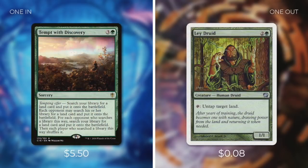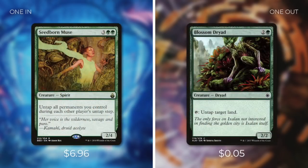Then we're going to be adding in Tempt with Discovery, which is a sorcery with tempting offer. We search our library for a land card and put it onto the battlefield; each opponent may search his or her library for a land card and put it onto the battlefield, and for each opponent who does, we search our library for an additional land card. For Tempt with Discovery, we're going to take out Lay of the Land — a card that makes one of our creatures explore and lets us play an additional land. Tempt with Discovery can go get us one or even more of our most important lands. Finally, we're going to be adding in Seedborn Muse, which is a 2/4 spirit that untaps all permanents we control during each other player's untap step. For Seedborn Muse, we're taking out Blossom Dryad, a 2/2 dryad that can tap to untap target land. There's absolutely no comparison — with the right setup, Seedborn Muse can help us activate Maze's End every single turn, whereas Blossom Dryad is limited to only helping us out once. So swapping in Seedborn Muse for Blossom Dryad is an easy choice.